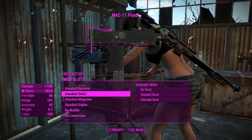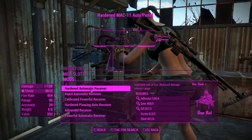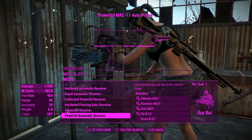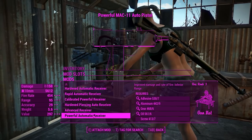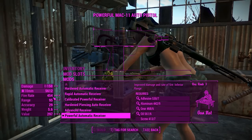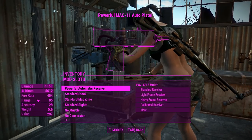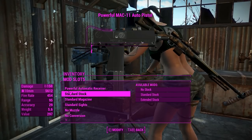Getting into the attachments here, first of all, we've got the standard receivers. They generally follow what you'd get out of the Assault Rifle, except on a little MAC-11. The powerful auto-receiver does 150 damage a shot with a 454 fire rate, which is absolutely insane. This thing will just spit out lead like you wouldn't believe.